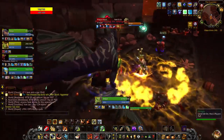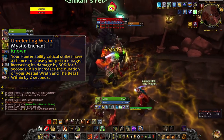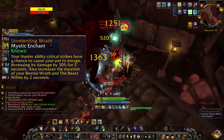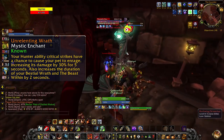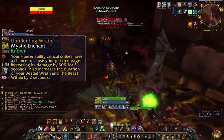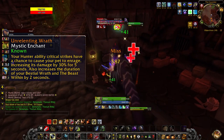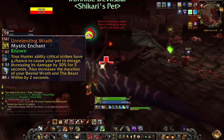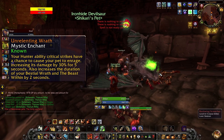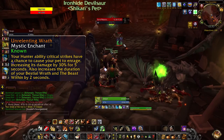The legendary RE I'm using is called Unrelenting Wrath. This is an enchant I've had my eye on for a while, especially when I was playing on the Alar server. But now that I'm on Mal'Ganis I'm excited to finally be able to pick the abilities I want. Your hunter ability critical strikes have a chance to cause your pet to enrage, increasing its damage by 30% for 5 seconds. It also increases the duration of Bestial Wrath and the Beast Within by 2 seconds. You'd think this enchant just pushes you toward a ranged hunter build, but being the way that I am, I decided I kind of want to go melee.